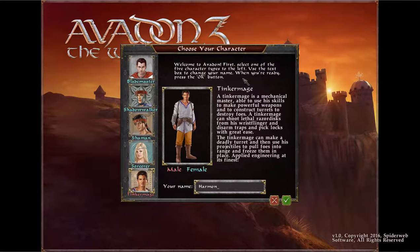And then we've got the Tinkermage. The Tinkermage is a mechanical master — he uses his skills to make powerful weapons and construct turrets to destroy foes. A Tinkermage can shoot lethal razor discs from his wrist flinger, disarm traps and pick locks with great ease, make a deadly turret, and use his projectiles to pull foes into range and freeze them in place. Applied engineering at its finest.